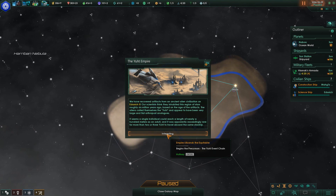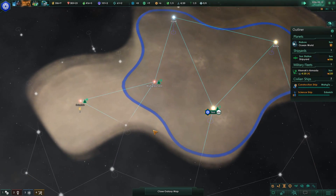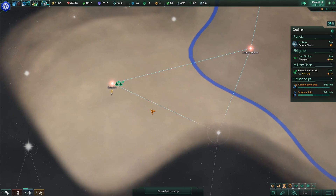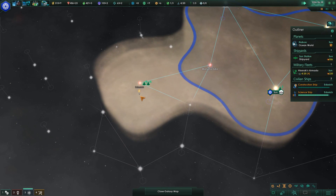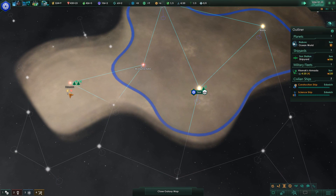We have recovered artifacts from an ancient alien civilization. Our scientists think they inhabited this region of stars roughly six million years ago. They were large and flat arthropods — they could reach a hundred meters. Situation log updated. There's a lot of power in that system too, plus a few minerals, but the main bonus here is the power.